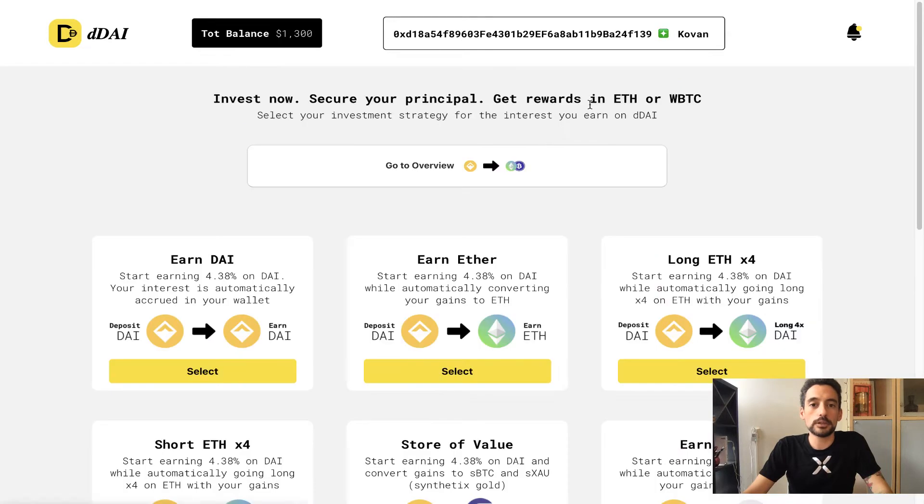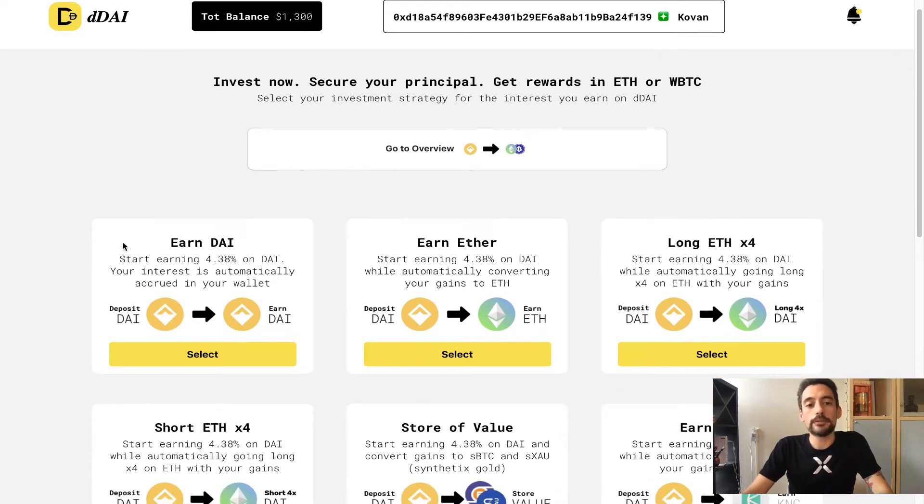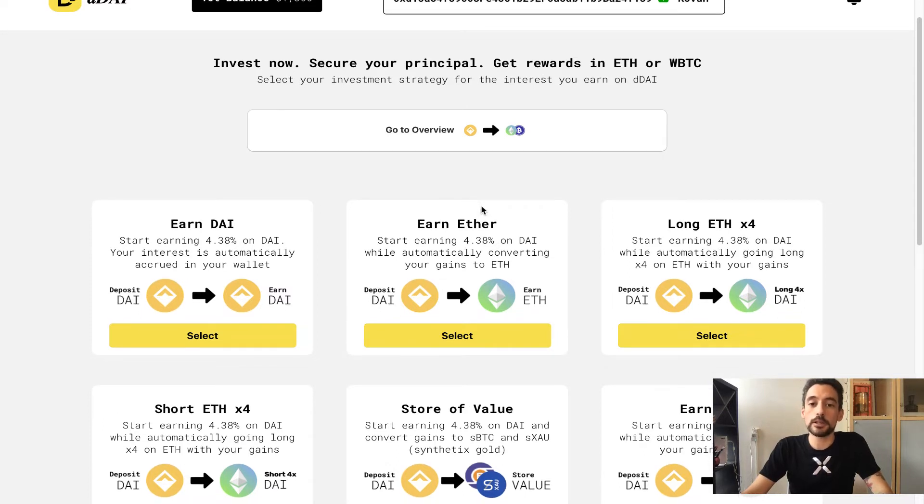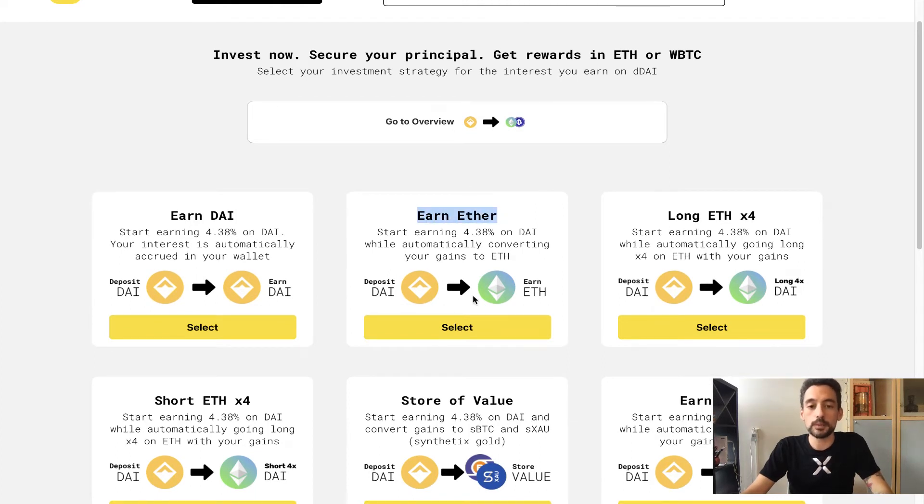We didn't make only one or two recipes — we actually made 12 recipes for you to play with. The first one works exactly the same way Fulcrum normally would, giving you your interest in DAI. Then for innovations: if you're long ETH, you can receive your interest in ETH — important because many people understand that receiving interest in a value-accruing asset such as ETH or Bitcoin is very good for your pockets. If you're convinced ETH is going to climb, you can use the long ETH recipe, which converts your interest into a leveraged 4x position using Fulcrum pTokens.